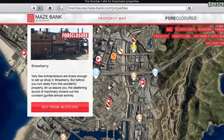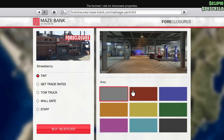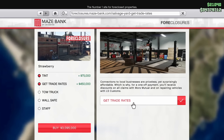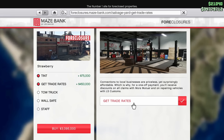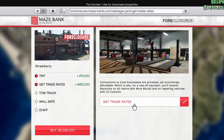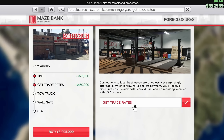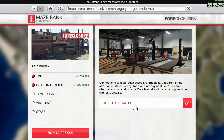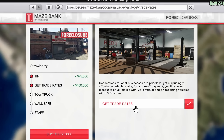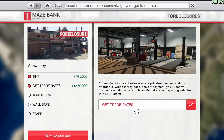When you go to purchase this business there are a couple of things you should know. The tint you can do on the business does not matter - it doesn't affect anything, so keep it stock if you want to save money. The next upgrade is the trade rates upgrade, which will allow you to get discounts when you call Moore's Mutual Insurance to get destroyed vehicles back, as well as a discount at any Los Santos Customs for repairs. This makes a lot of sense to get if you lose vehicles often, but if you don't play a lot it may not be worth it - though in the long run it will be worth it if you plan to play GTA Online regularly.